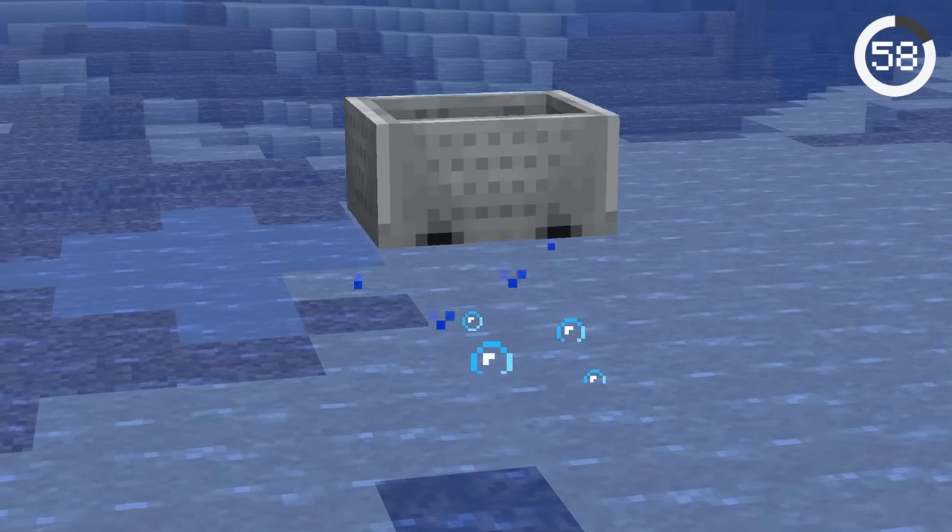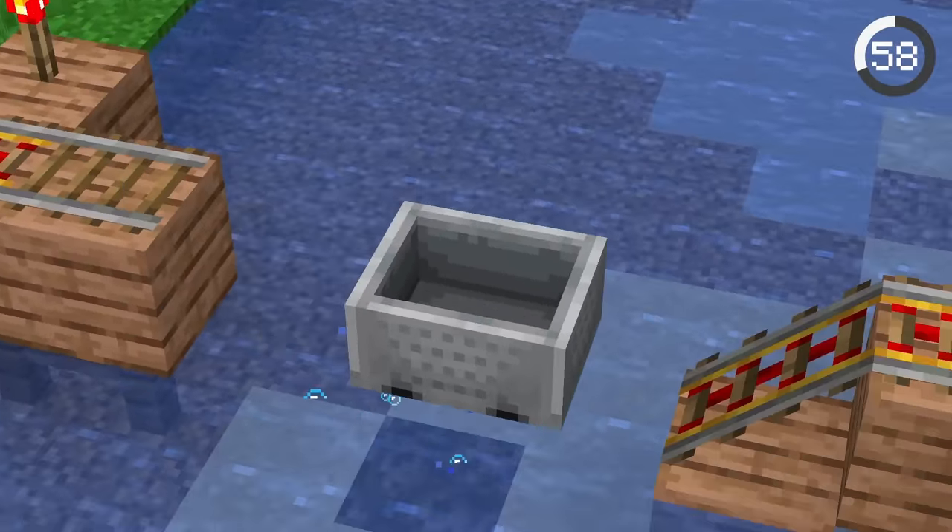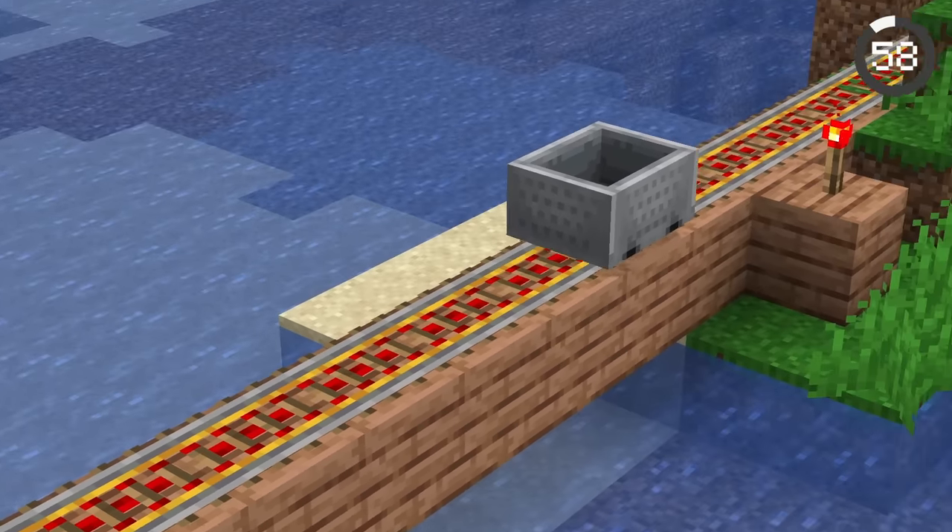Minecarts float on bubble beams, and you can create some pretty cool contraptions with this feature. If you send a minecart going at fast enough speeds, it'll bounce across the water and then back onto rails.